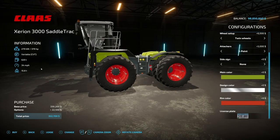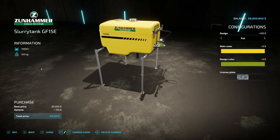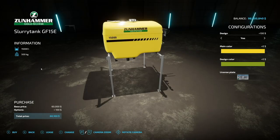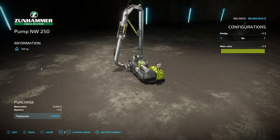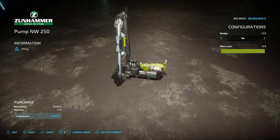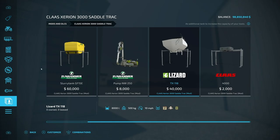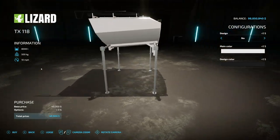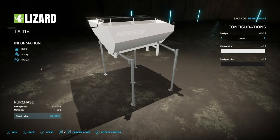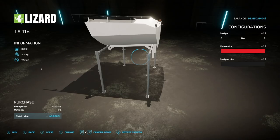We've got rim colors as well, basically everything you need including chrome, and then your license plate. For attachments, we have the slurry tank with 15,000 liter capacity holding slurry and digestate — you can do a design on the side, change the main color of the tank, and change a design on the very back metal piece. Then we have the pump for the front, plus a seed holder that also holds solid fertilizer or lime, which is absolutely epic — 8,000 liter capacity with a 10 mile per hour max speed.